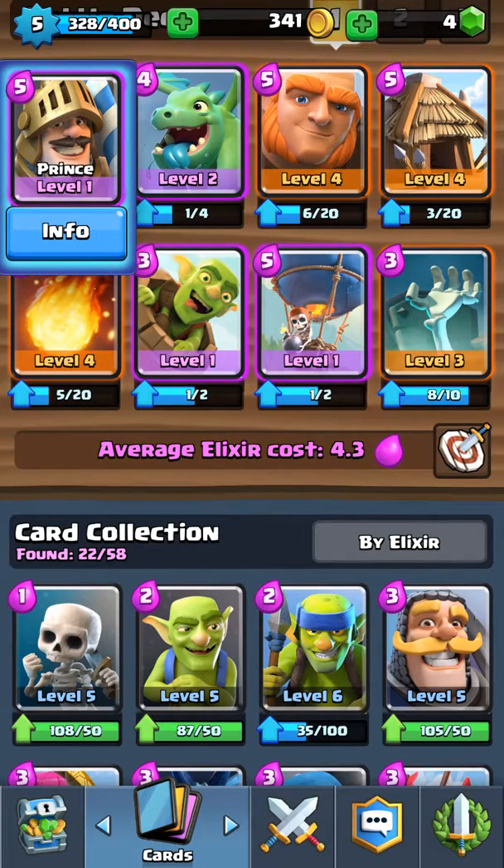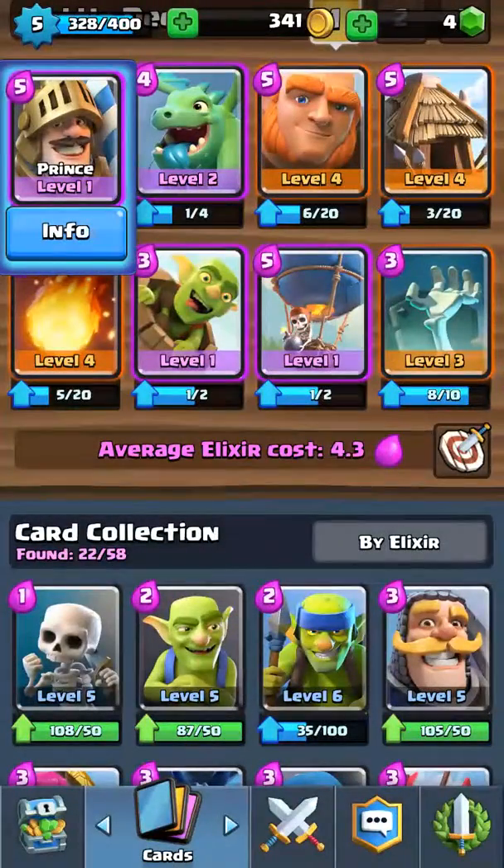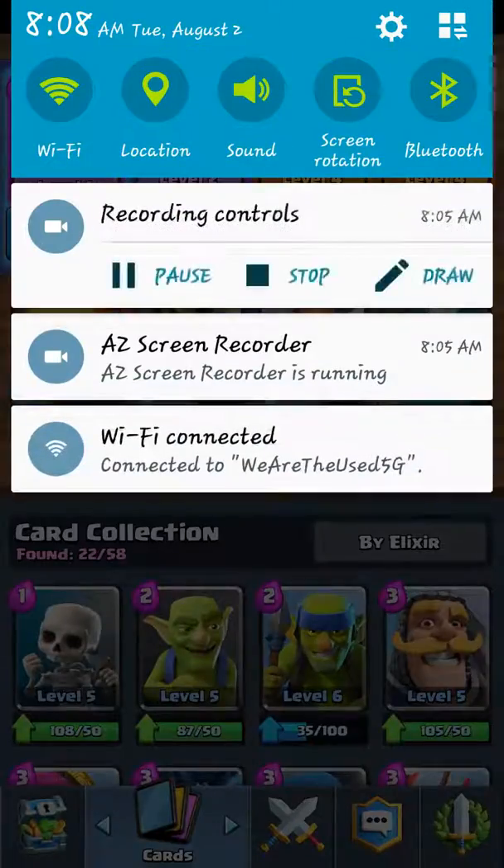Once you have enough elixir for a Giant, you place the Giant. And yeah, that's going to be it for today guys. Peace out.